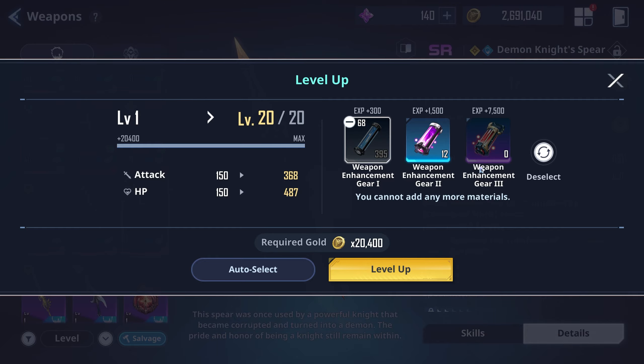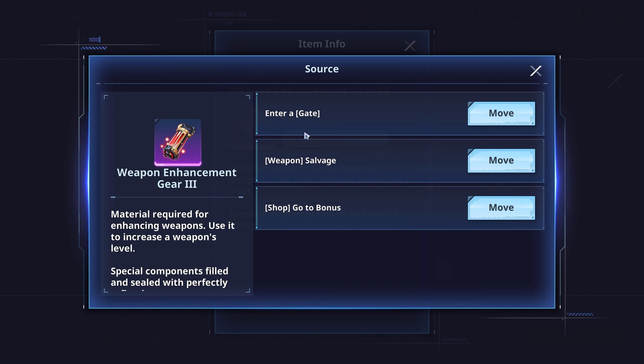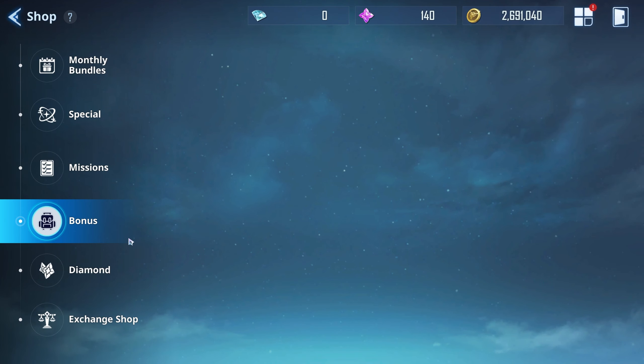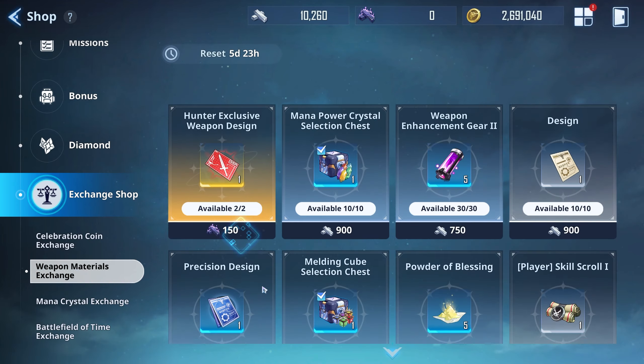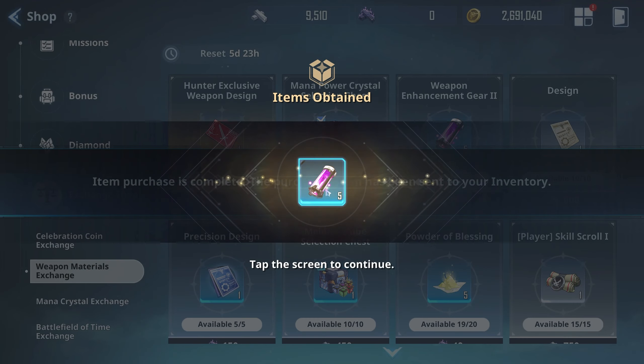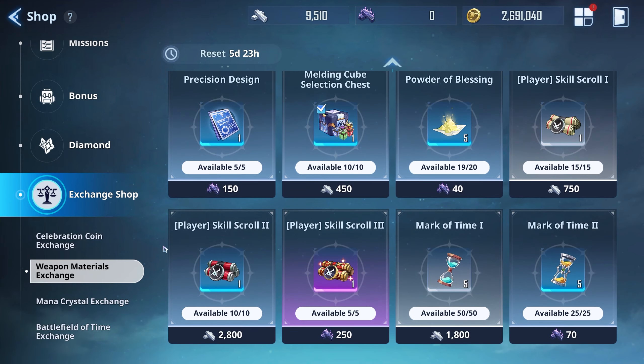It tells you right here the sources where you can get these materials. You can get them from the gate, from salvaging your weapons — which I do not suggest unless you're salvaging rare weapons; you can salvage those all day. You can also go to the bonus section, which I believe does cost money, and there's an exchange shop as well. In the weapon exchange shop you can get them — if I want one I'll go ahead and use that, so now I have five of those purple ones.